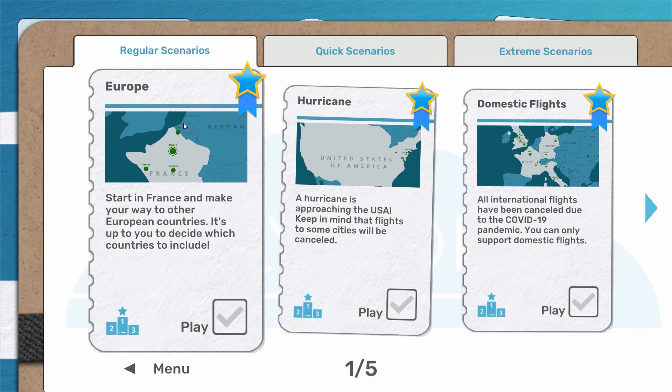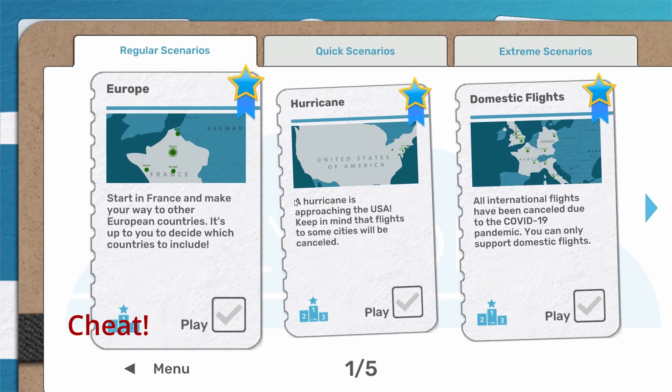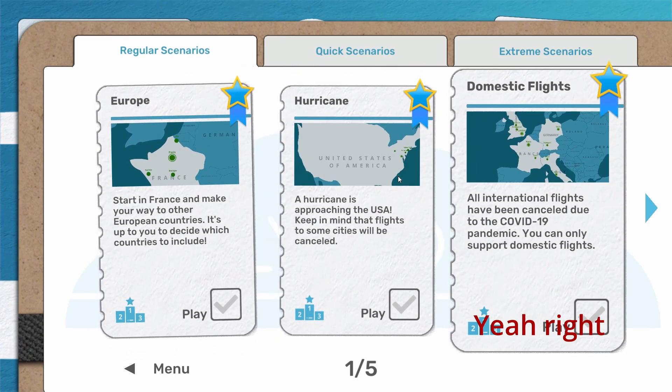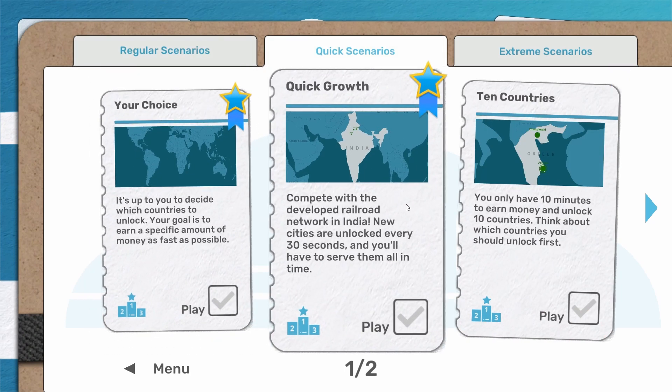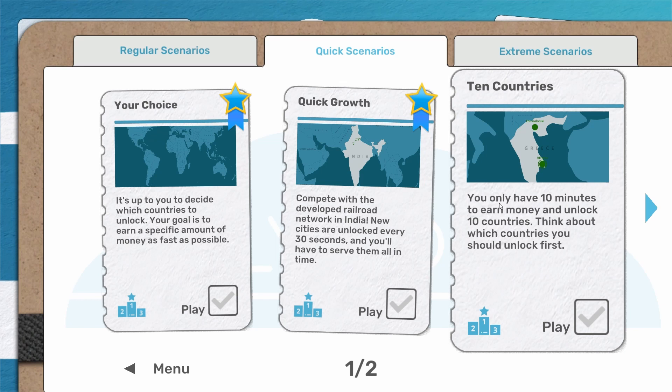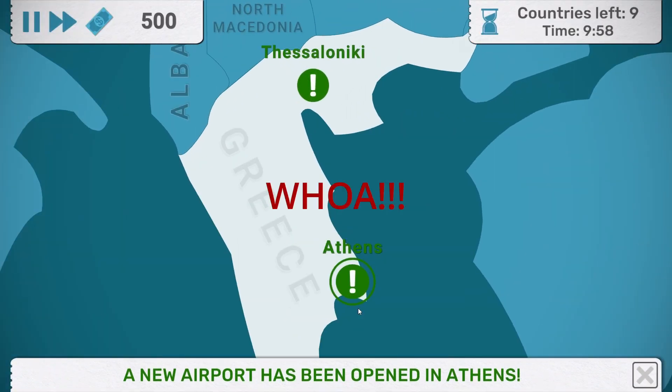I have already had a go at a couple of these just to get my bearings on the controls and a little bit of the gameplay. The one I think we're going to do today is this one here — this 10 countries one. You only have 10 minutes to earn money and unlock 10 countries. Think of where we started — we are starting in Greece.